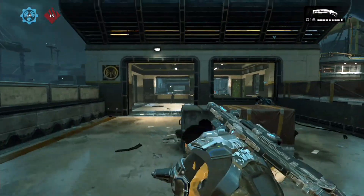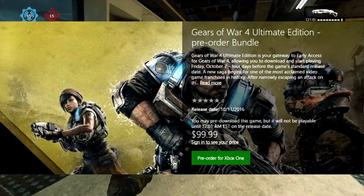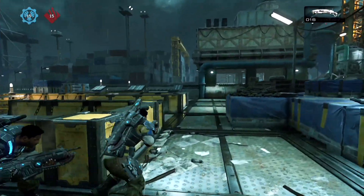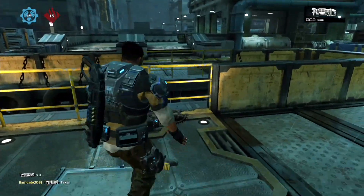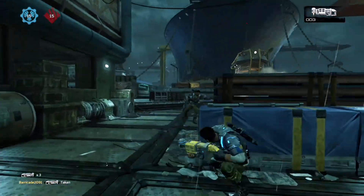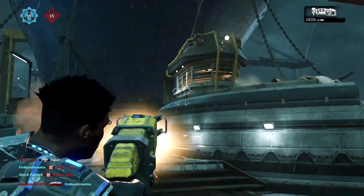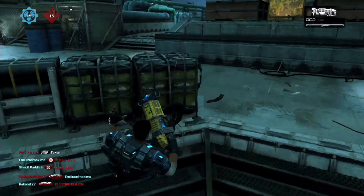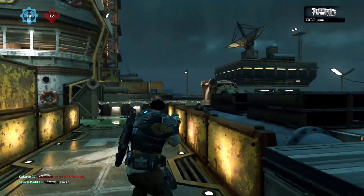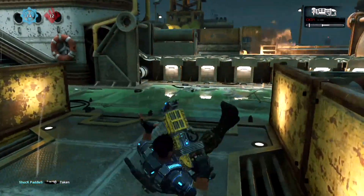The first one is called the Gears of War 4 Ultimate Edition. It's a digital-only version of the game that costs $99. Pretty much what it comes with is the game itself, the season pass, a bunch of skins, etc. But the main kicker is that if you get this digital version, you actually get to play the game four days early on October the 7th, a Friday.